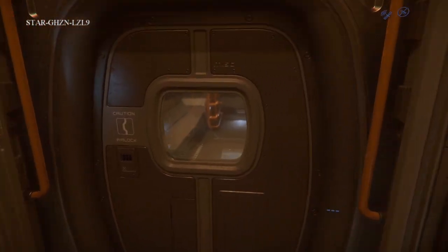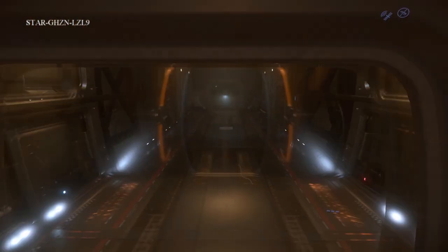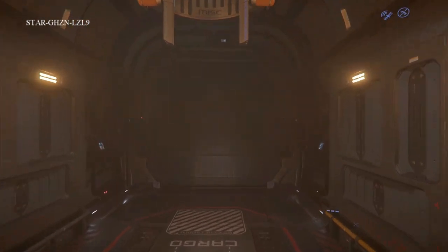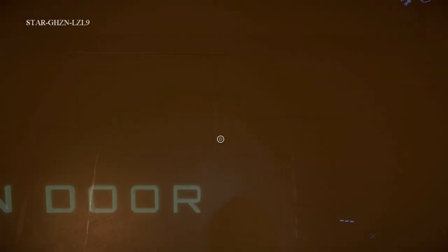Heading back — now that the lights are on, you can see the spacious cargo hold here. Lots of room in this ship. Let's take a look at the outside.